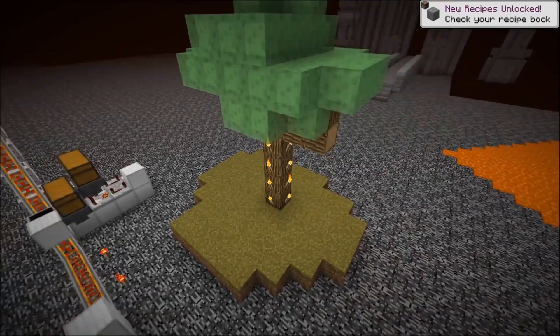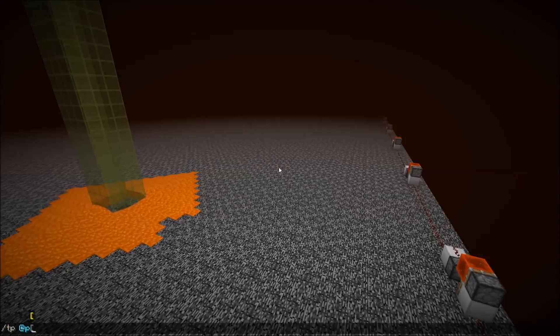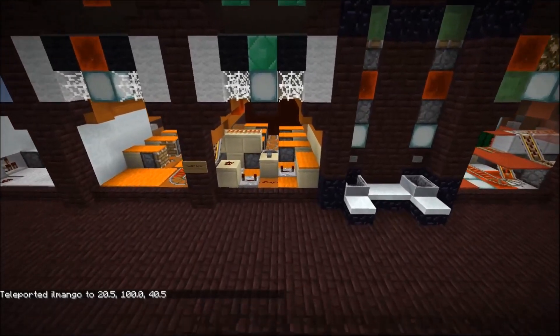Let's see. I just want to fly around and check some existing contraptions and how they would work. So we should go to the weather hub — just gonna teleport there and see what's going on. The first thing I want to check out is our piston bolt system.